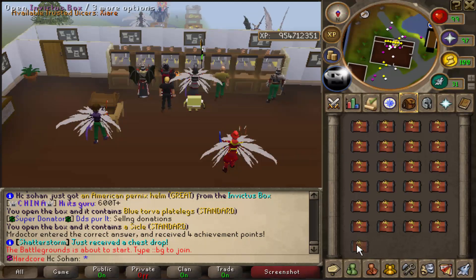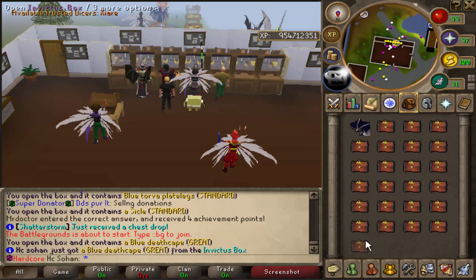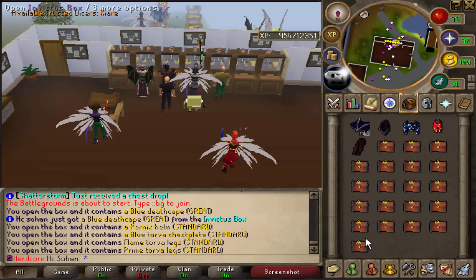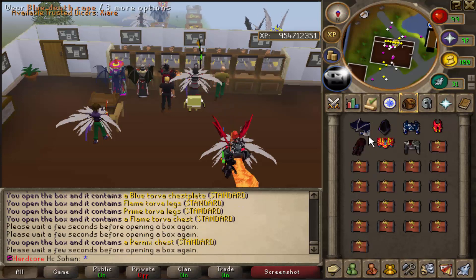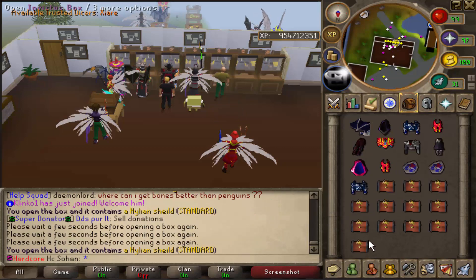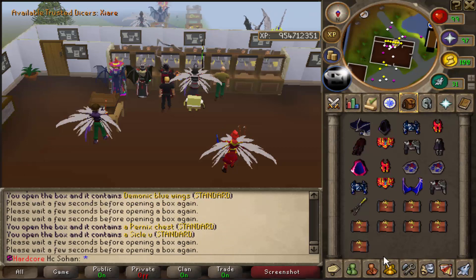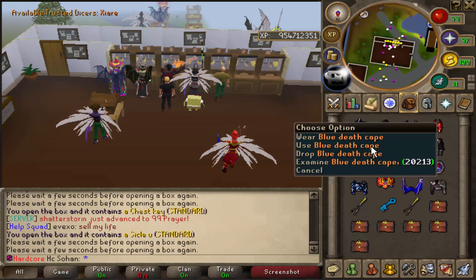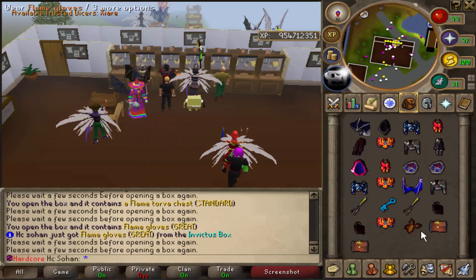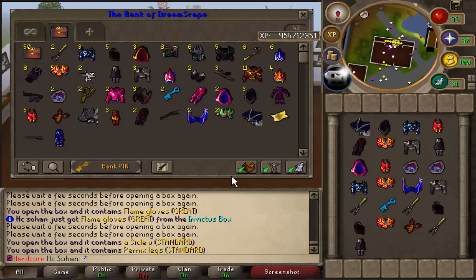75 boxes left. A blue death cape on the very first one - worth 100 trillion, incredible! Got one in the previous inventory too, incredibly lucky back to back. American pernix cowl, back to back hylian shields worth complete junk. That blue death cape at the start pretty much used up the luck for this inventory. Five boxes left - all standard rewards. Flame glass, and pernix chaps to finish. Apart from that blue death cape it was quite a bad inventory.